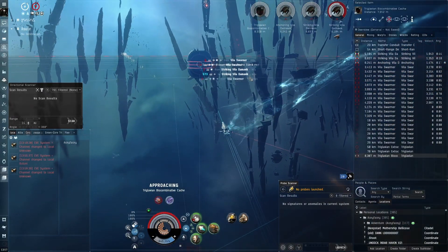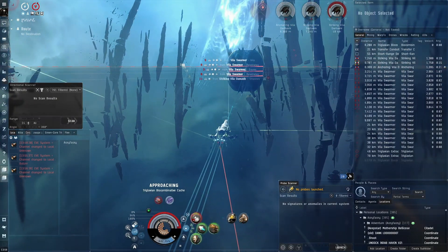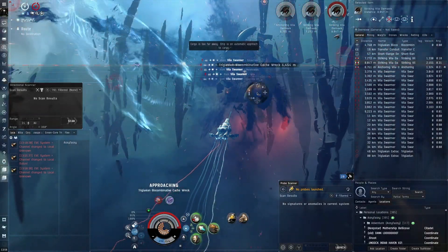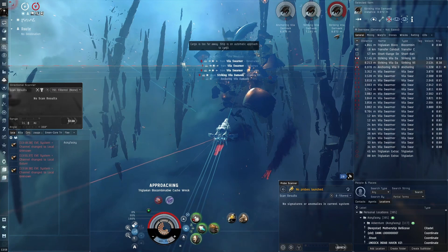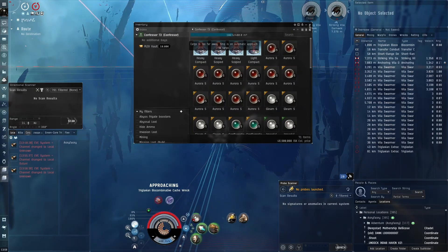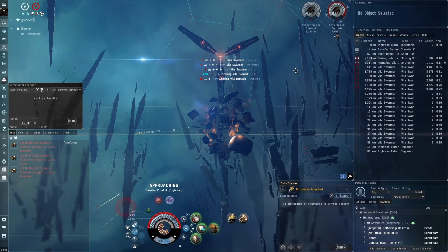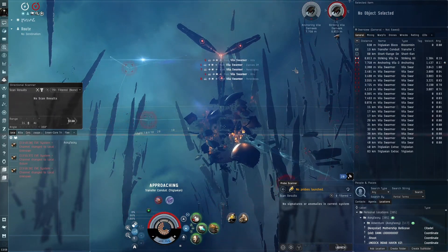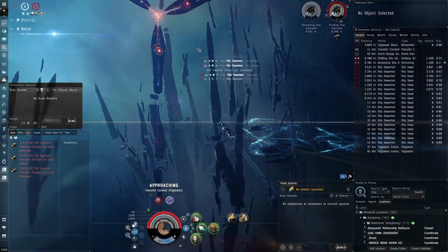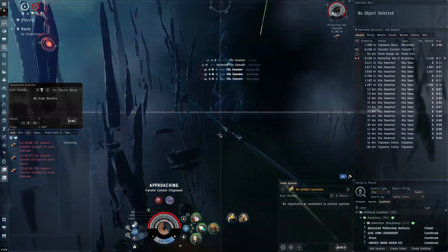We've got this bioadaptive cache over here. We're earning a tiny bit less than T3s in cruisers would, but in some ways we may be earning about the same because the filament prices are so cheap, and we're doing them a tiny bit faster than cruisers doing T3s. The Gila hull itself costs more than this whole setup, so I think this is a very good alternative if you want to do T2s in destroyers instead of T3s in Gilas or cruisers.